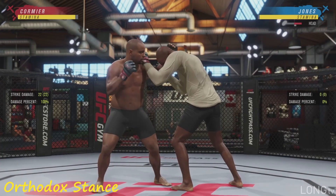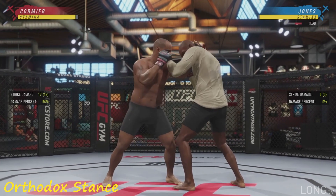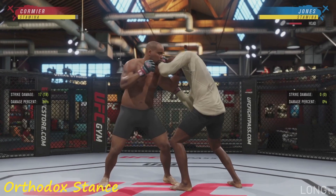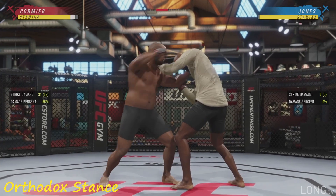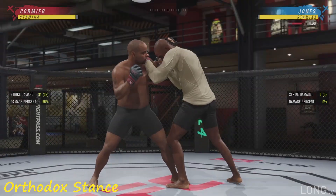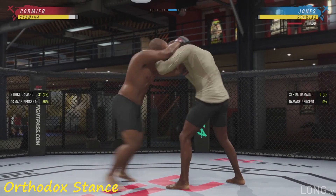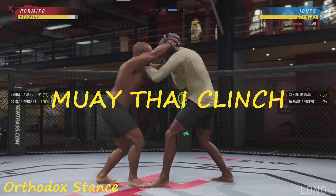From single collar, you can do a series of things. You can throw strikes by pressing either X or Y — that's gonna throw an uppercut. If you hold LB while pressing X or Y, it's gonna throw a hook. And if you hold LB while pressing the uppercut button, which is A and X at the same time, or B and Y at the same time, it's gonna throw elbows. And if you press either one of the kick buttons, it's gonna throw a knee to the head, which automatically puts you in the Muay Thai clinch.